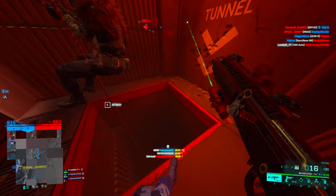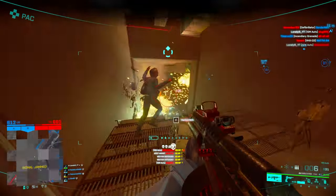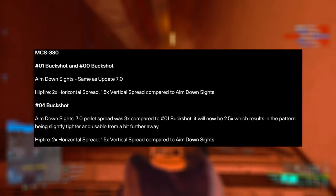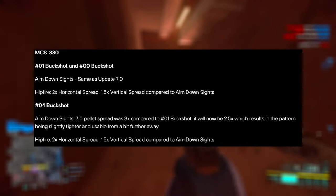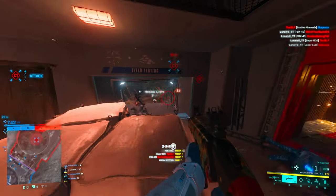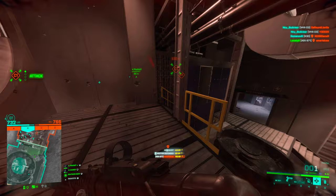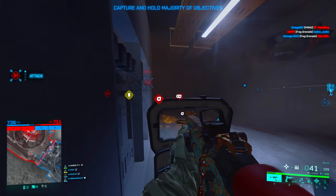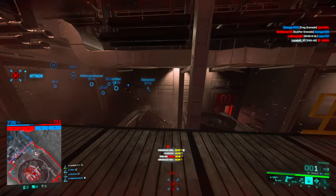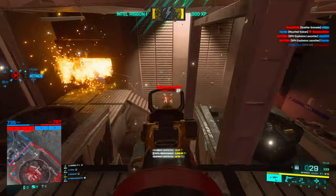Here comes probably the biggest change — they touched shotguns again. Basically, hipfire is worse on most shotguns, but when you ADS the pellets stick closer together so you can have a longer one-shot range. For the MCS 880, the number 1 and number 0 buckshot ADS spread stays the same, but hipfire now has 2x horizontal and 1.5x vertical spread compared to ADS. For number 4 buckshot, the ADS pellet spread was 3x the 0.0 buckshot in patch 7.0 and will now be 2.5x, so you can probably ADS with it for a slightly longer one-shot kill range.